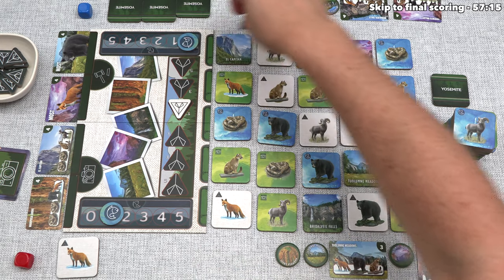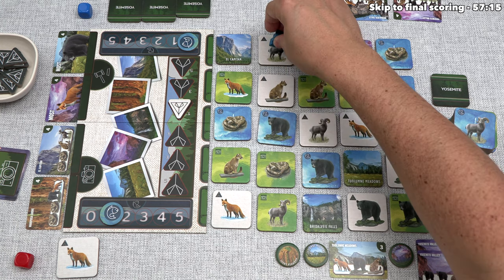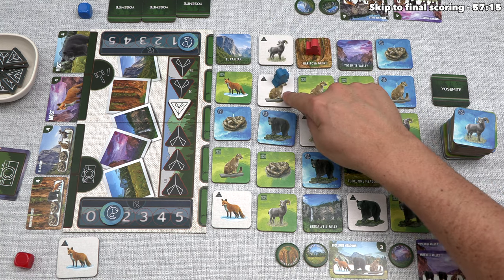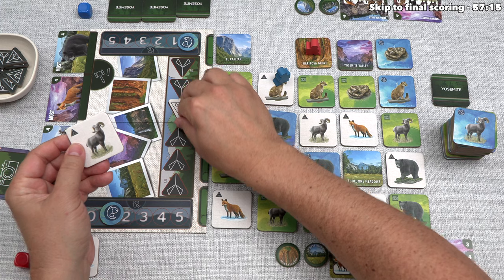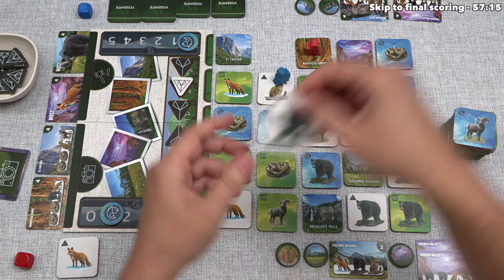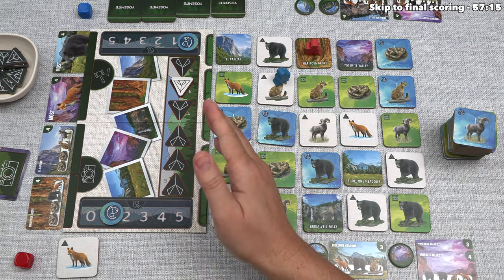Blue is right back up. They eat a fish to move one space, then activate this bighorn sheep — moving as far as they want to in one direction. In this case, they just move one space onto that cougar. They take it, and it has a camping icon, so that drags the camping token one space closer to them. We reveal the next tile — it's the last from that stack — another black bear.